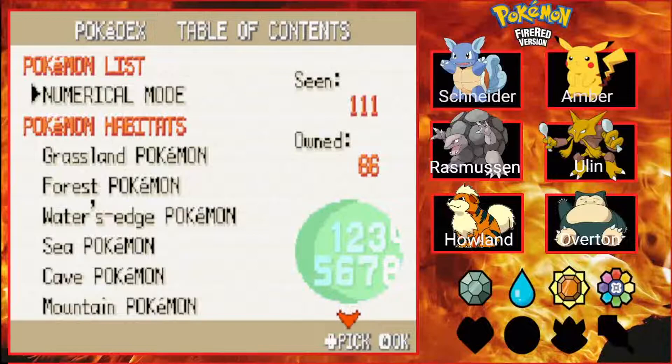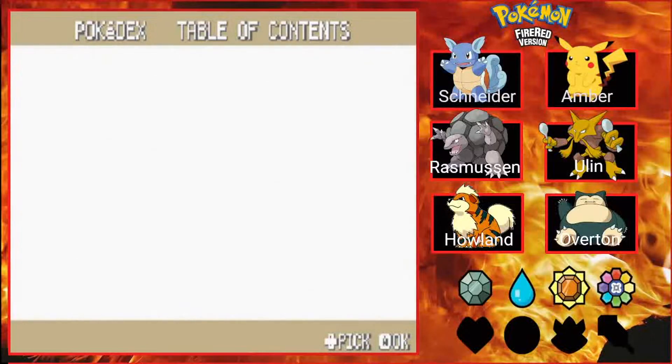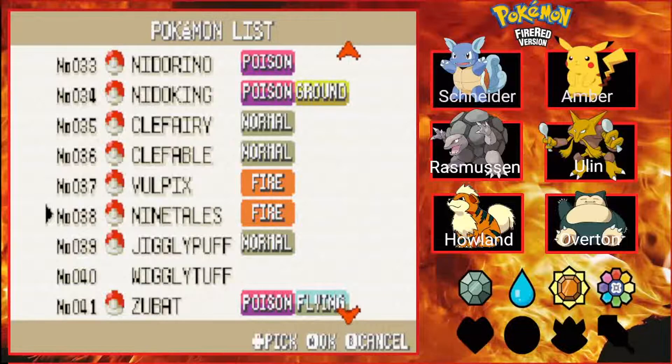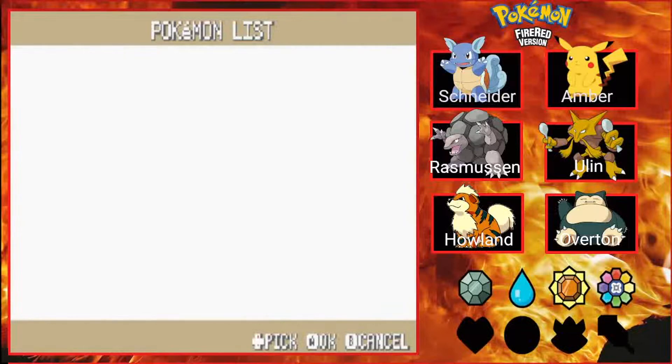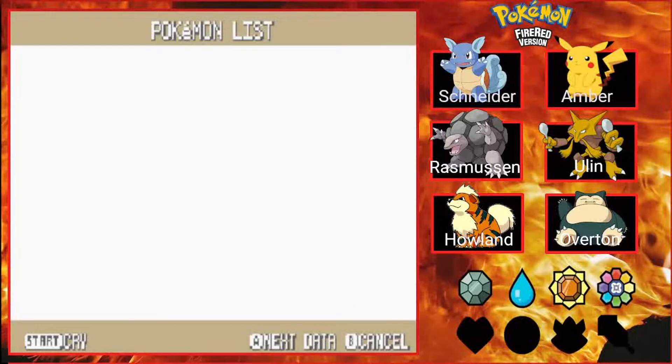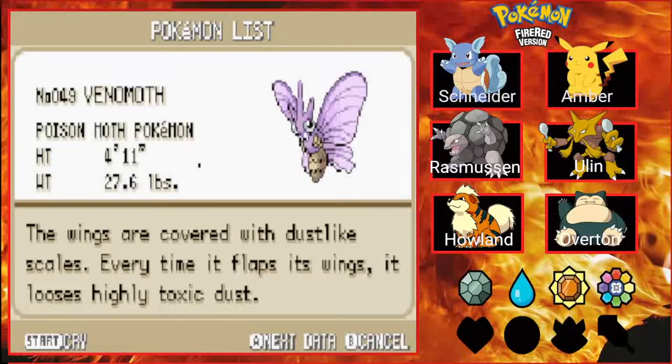That's right, kids, it's time for some Pokédex updates. Thankfully there aren't many to report on. I caught a Venonat while I was on Route 15, and I raised it to level 31 when it evolved into a Venomoth.